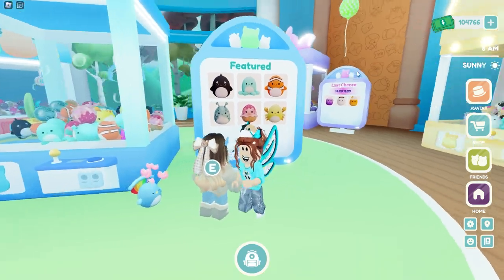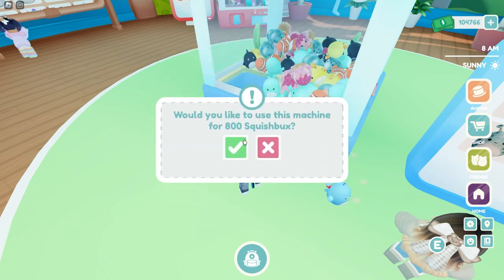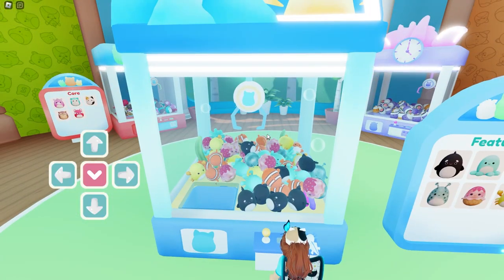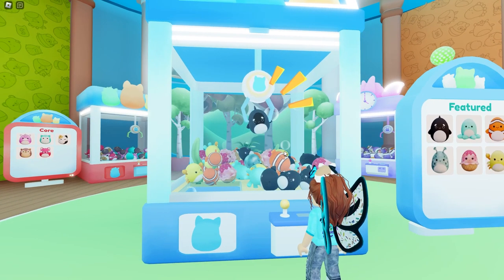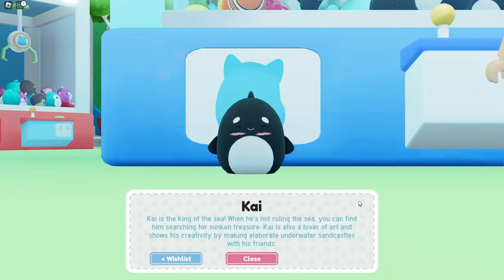Look at the new one! I gotta see who the new one is. It's Nemo! Do we want the Nemo first or the whale? It's an orca — killer whale! Got it! Kai — king of the sea. When he's not ruling the sea, you can find him searching for sunken treasure. He loves art, he's creative! Elaborate underwater sandcastles with his friends.